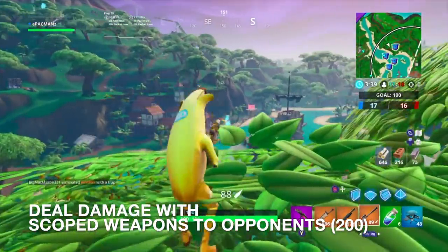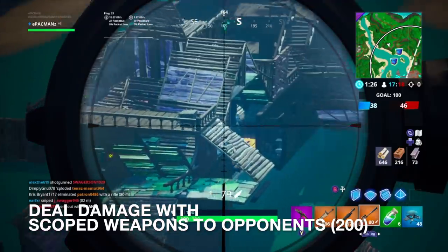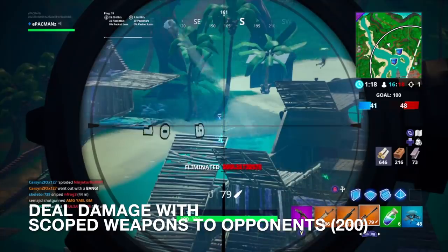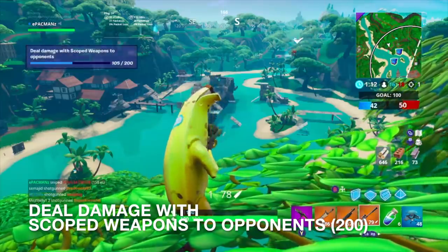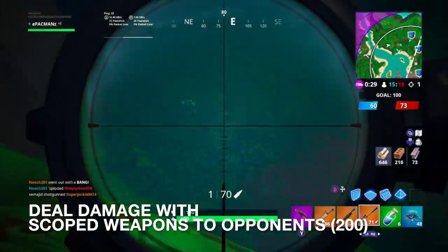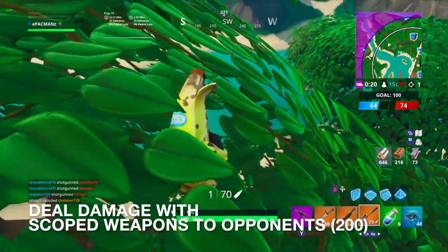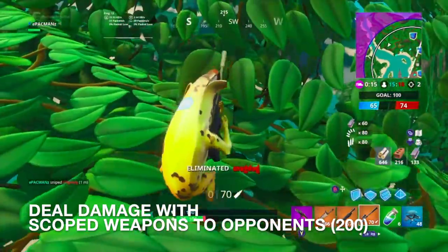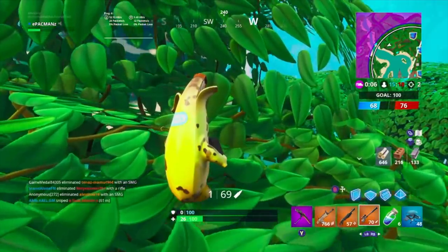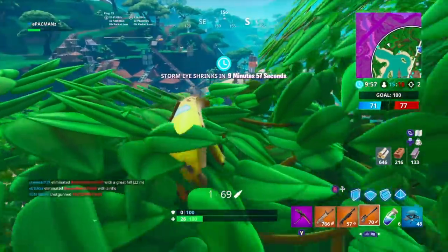I'm going to land in a tree and try to get a good sniper shot. There's my first victim — and I missed. There's 105 damage, we are halfway there. Wow, that was a quick scope — honestly did not expect that. But that was our 200 damage. I heard them but did not expect to quick scope. Two eliminations, 200 damage, easy peasy. Just get up a sniper, go up in a tree, do what you've got to do.